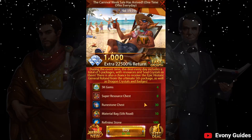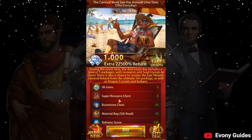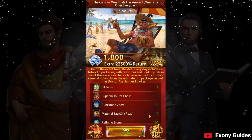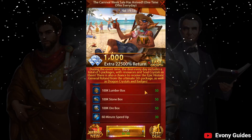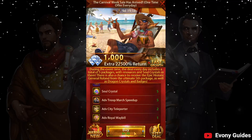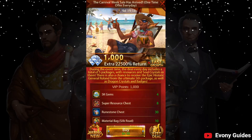And then as you scroll down, you'll get 8 million of each resource — that's what a super resource chest is, so each one is worth 1 million of each. There are also runestones, materials, refining stones, additional resources of 5 million of each, speedups, and so on. It has a real cross-section of the game with plenty of things, most notably a lot of gems.